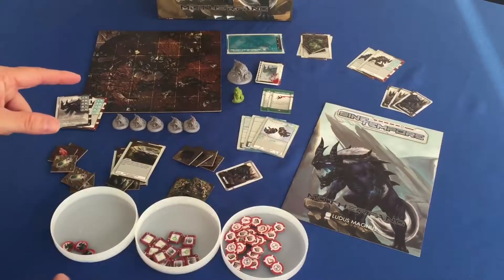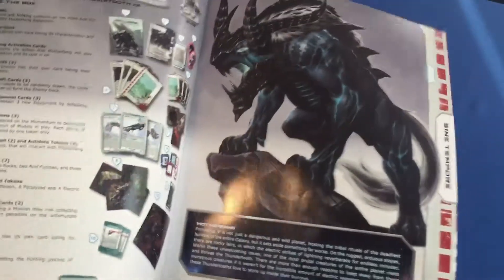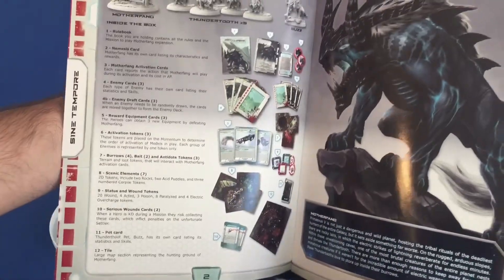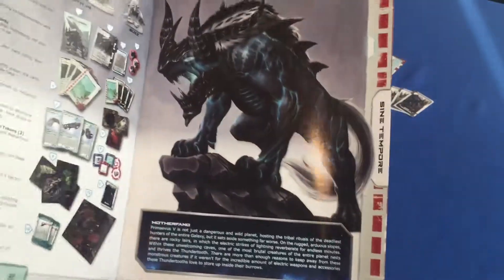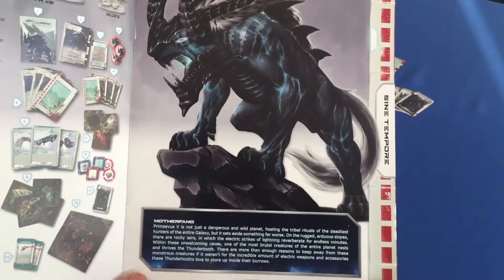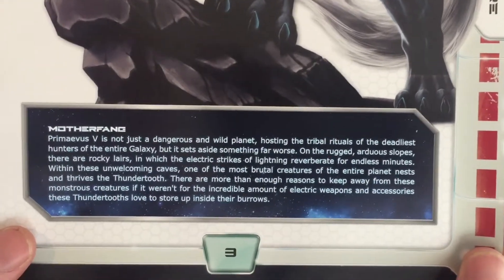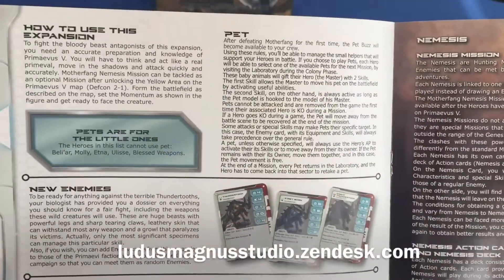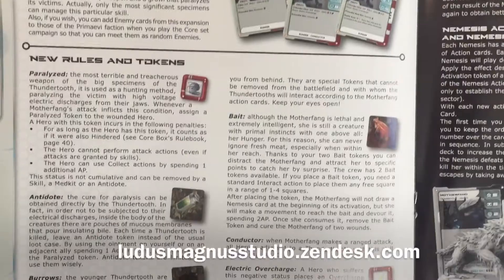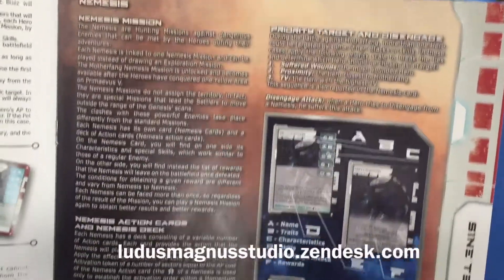That was all the cards, all the tokens, all the scenic material, the boards, rulebook — all the components. As I've said in previous videos, if you want to see the RADA — rule changes or things they want to clarify — go to ludismagnestudio.zendisk.com and you can download any updates to the materials, your inventory lists, the new rules and tokens, and nemesis missions.